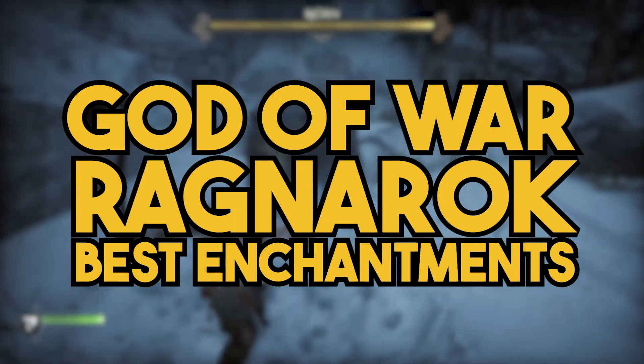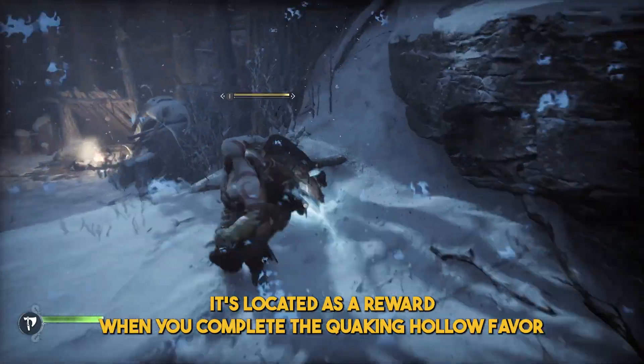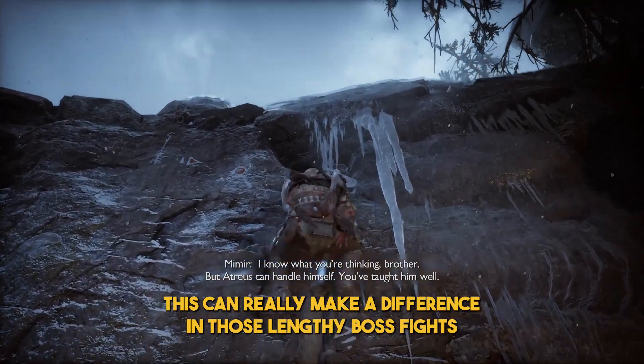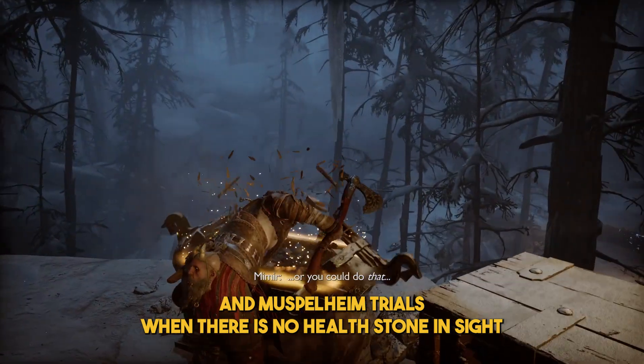Here are the best enchantments in God of War Ragnarok. The first is the Regenerating Essence, located as a reward for completing the Quaking Hollow Favor. Its effect gives you constant health regeneration, which can really make a difference in lengthy boss fights and must-beat trials when there's no health stone in sight while roaming.